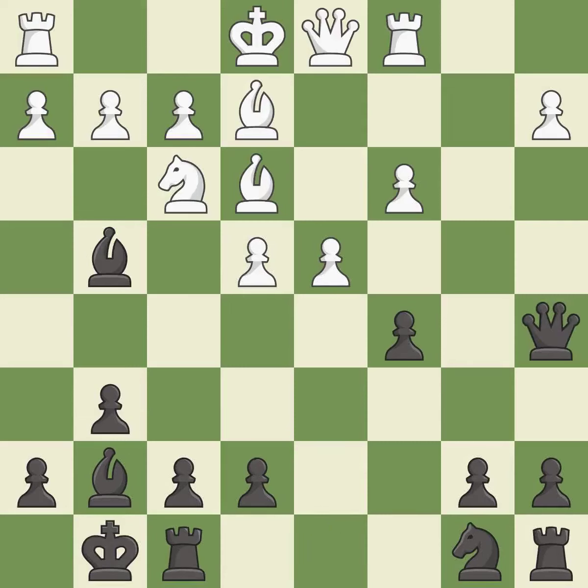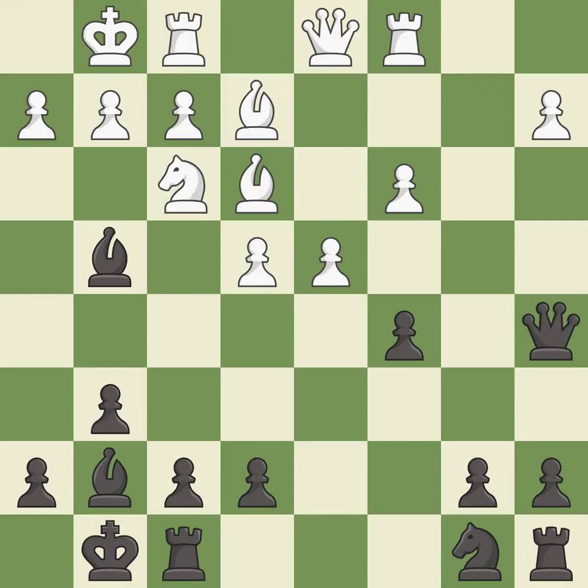This activates a queen by developing it off of its starting square — it is best. Castling gets the king to a safer square out of the center while also developing a rook. Castling to the same side of the board as the opponent avoids some of the attacking associated with opposite-side castling — it is best. This makes a passed pawn, meaning no opposing pawn can challenge it on its way to promotion — it is best.